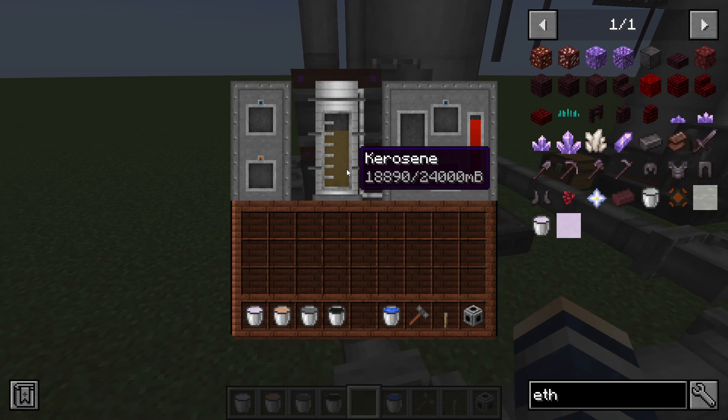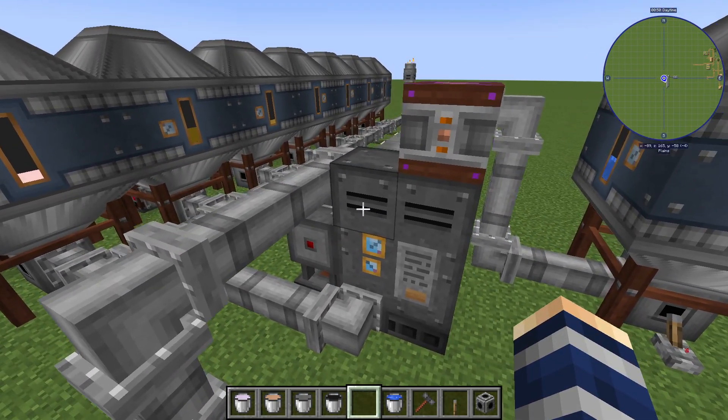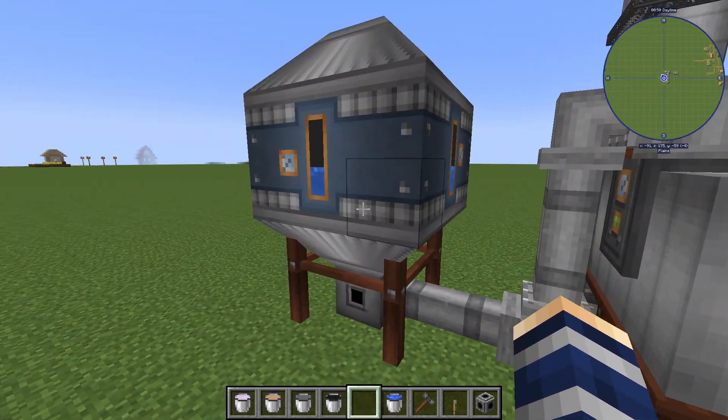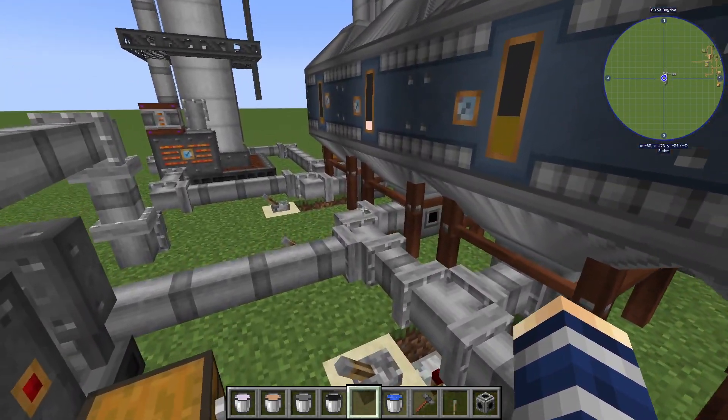Let's shut this thing off and start breaking that down. We need to come over to our high pressure reaction chamber. We're going to need to send water into this machine and, you might have guessed it, naphtha. So we're going to turn this lever on.